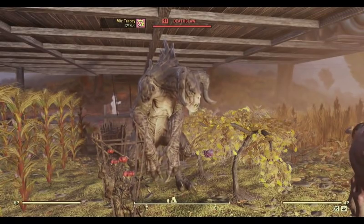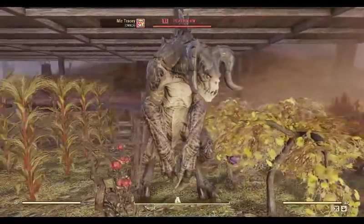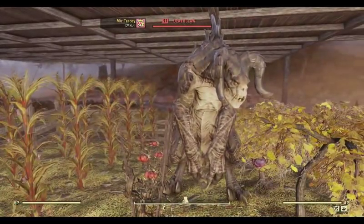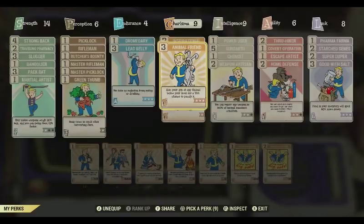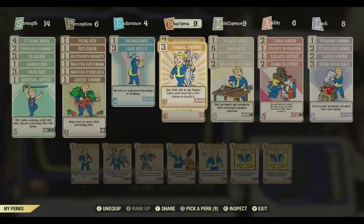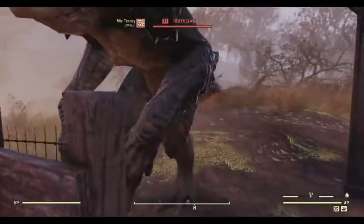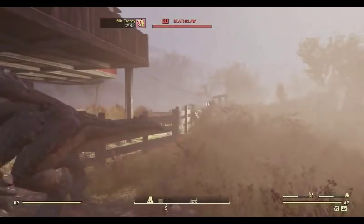In my last video I mentioned my charisma was up at nine, actually over ten, and I thought that was necessary. It does not seem to be necessary. But the thing that is necessary is the Animal Friend perk. It seems you can tame pretty much anything with only the Animal Friend perk. But I also have the Wasteland Whisperer because sometimes things don't count as animals. You also need space in your budget because it will take up budget in your camp. It's kind of hard to tell how much budget they take — it used to be the amount of one turret, but the turrets have changed sizes.